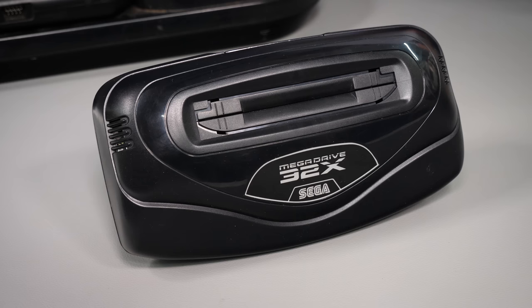Here are the pads I picked up — there is a difference between the two but you have to look very closely to spot it. Each pad has a mode shoulder button to switch between three and six button modes, so be careful not to knock it mid-game and lose half your moves. The first is a genuine Sega model 1653-50 pad with some built-up finger funk in the screws. The other is a Retrobit branded licensed modern remake — a good one too, though seemingly out of stock everywhere.